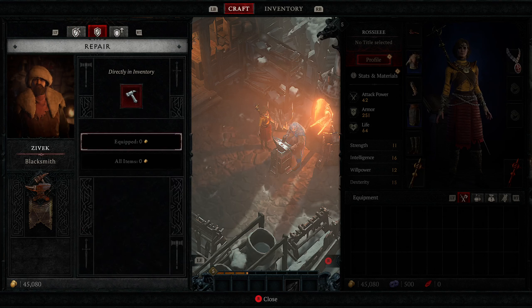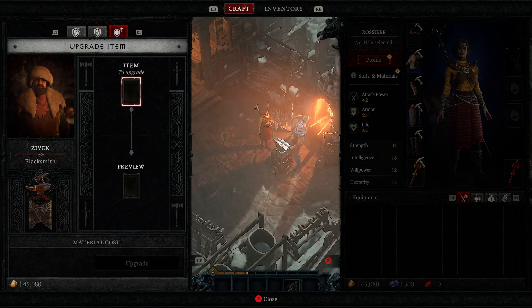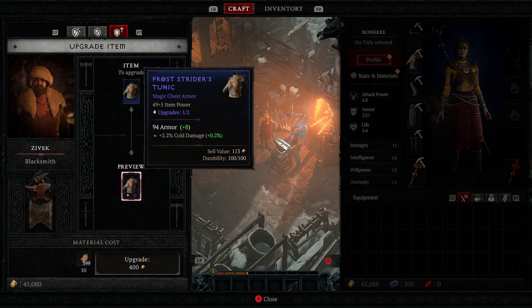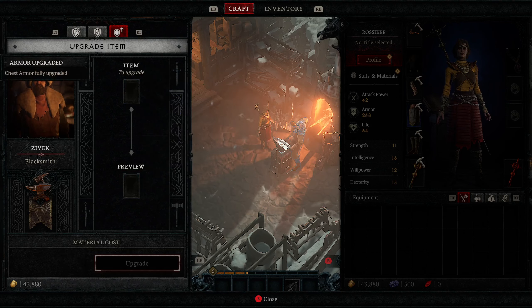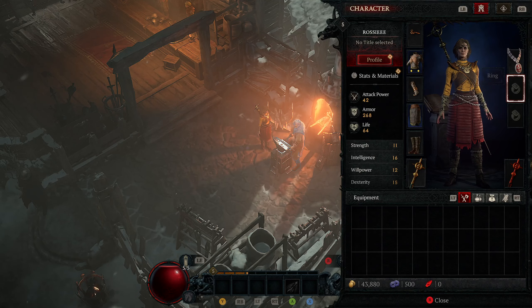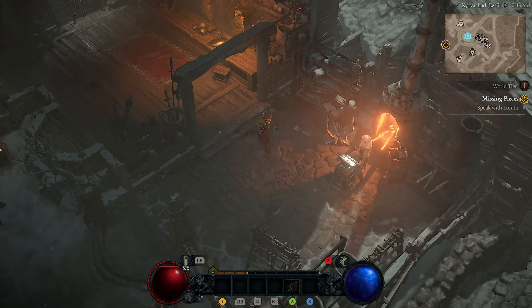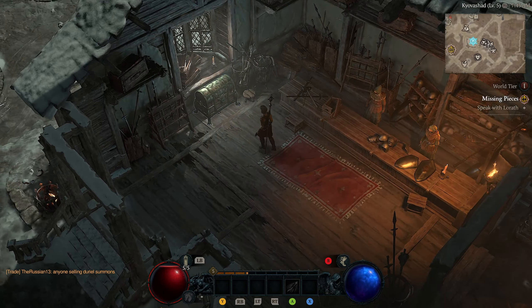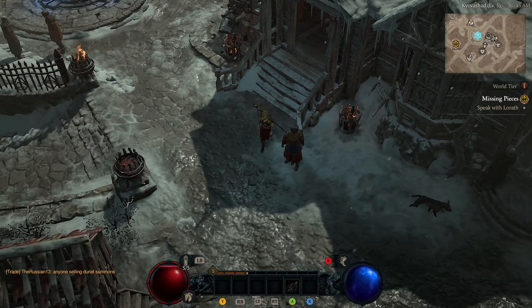You can salvage all items - what this does is give you materials to upgrade your gear with. You can also repair stuff if you need to. Let's upgrade an item right here - you can see it went from one star to two star, and now it's plus two point four percent cold damage. My first mistake when I played Diablo 4 was selling my stuff for gold, which you can do, but the best thing to do is get your armor upgraded.